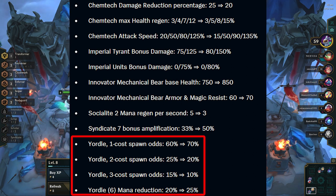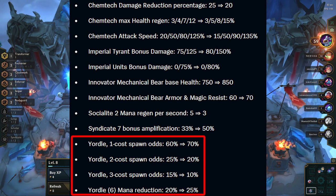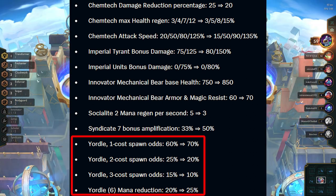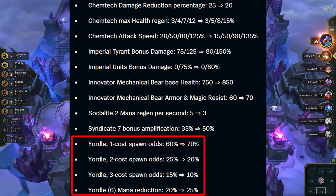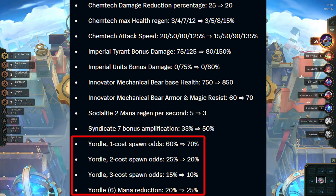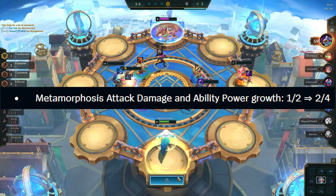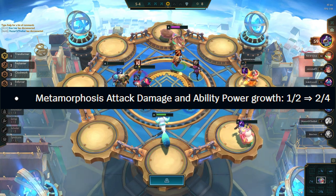Yordle gets a nerf as an economy trait, but it gets a huge buff to the reroll 6 Yordles comp. Now you will hit the 3-star 1-cost much quicker, which lets you push levels earlier and get in the other units faster. 6 Yordles synergy also gets a buff — now Ziggs, Tristana, and Lulu need one less auto attack to cast, and Poppy and Vex will cast a little faster as well. The Elderwood or Metamorphosis version of Mutants also gets a small buff, giving a little more damage with each stack.